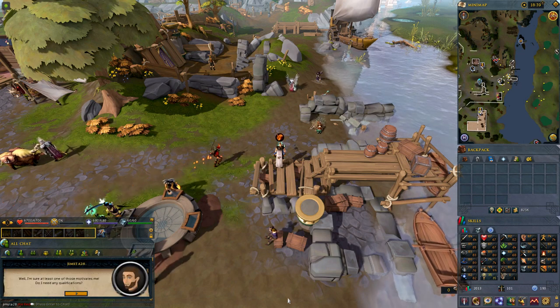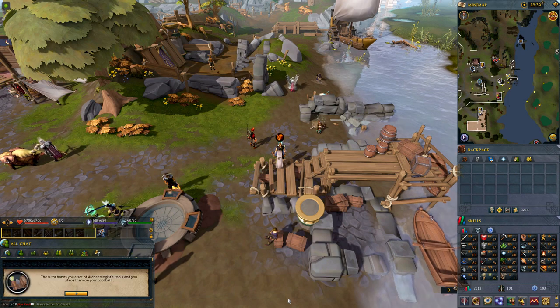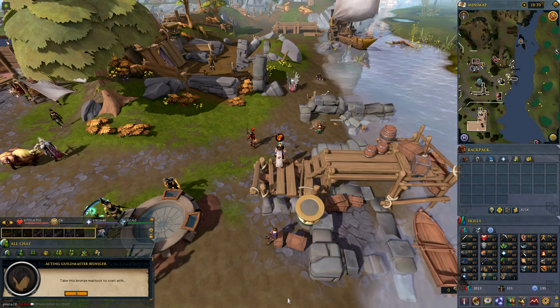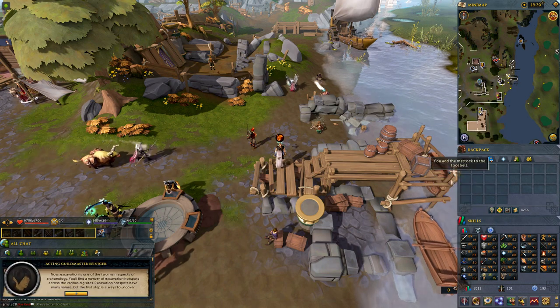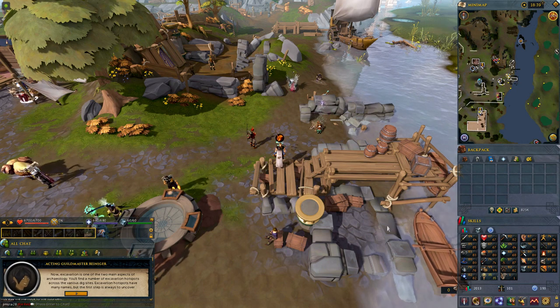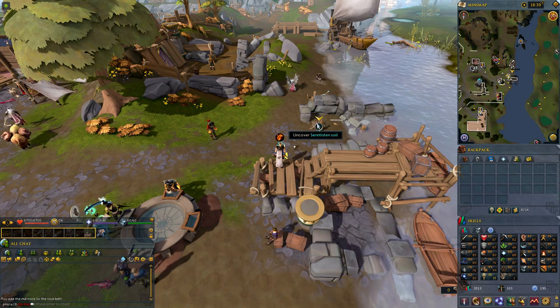There are a few icons on the map that should be enabled by default that you can look at. That'll include your dig sites, your screening sites, places to buy tools, collectors, and workbenches. You go to all of those in these tutorials. So you get handed a bronze mattock, and you can just left click that and it'll pop straight onto your tool belt.